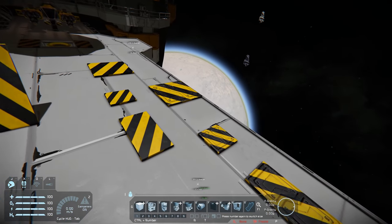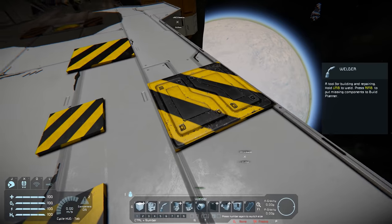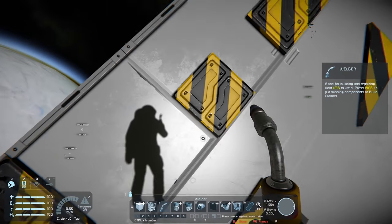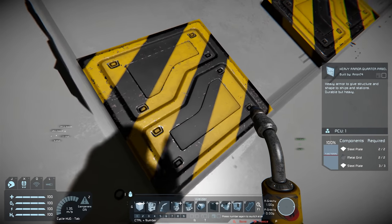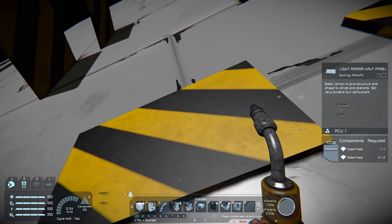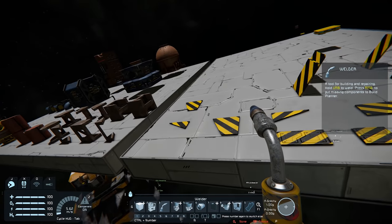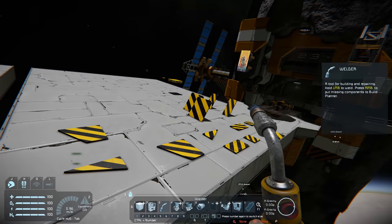They also have a heavy armoured variant, and if we get our welder out we can see just what components they require to build. You can see these ones use steel plates and metal grids, so these are going to put up a bit of a fuss. We'll have to do some separate testing to see how much ammunition they can take.